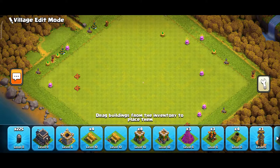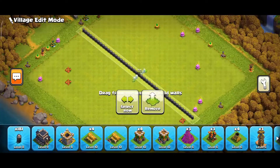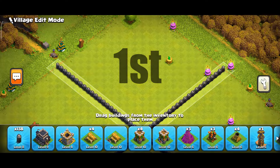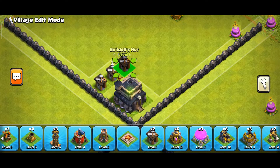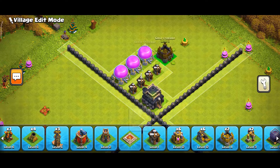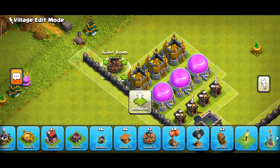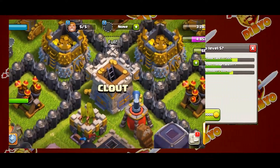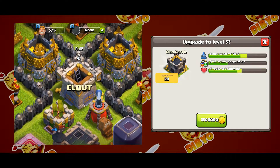Now let us go to the progress base. We will divide it into 4 blocks. The first block belongs to the things you cannot upgrade in Town Hall 9. In the second block we will keep the top priority things, starting with the clan castle, as it improves the offensive and defensive power significantly.